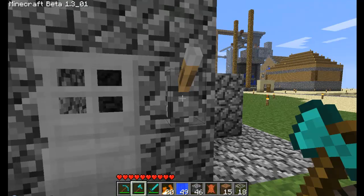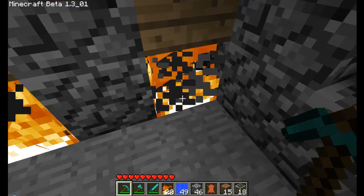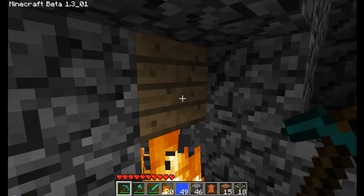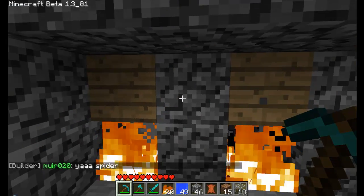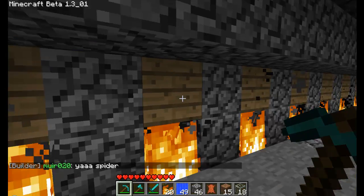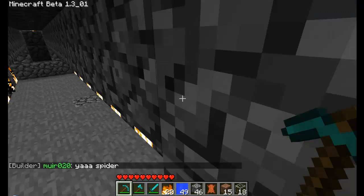So if we are to go inside, you can see that there is netherrack which is burning infinitely, which is then lighting the wood on fire, which is then being lit up above, but then continually extinguished by the water which is directly above the wood. And because of that, it makes the hissing sound which would be the sound of steam being released.